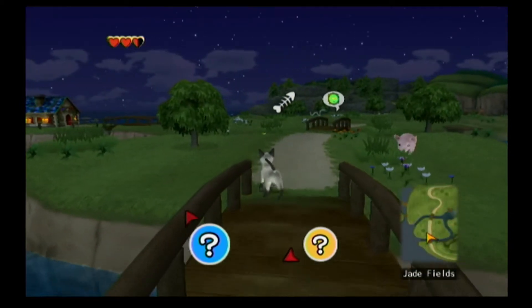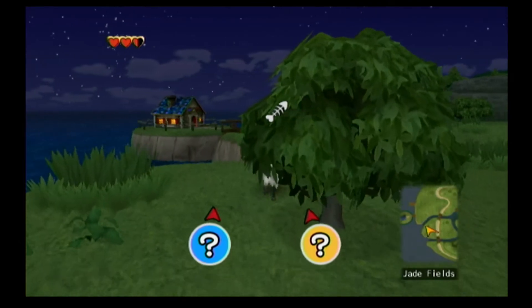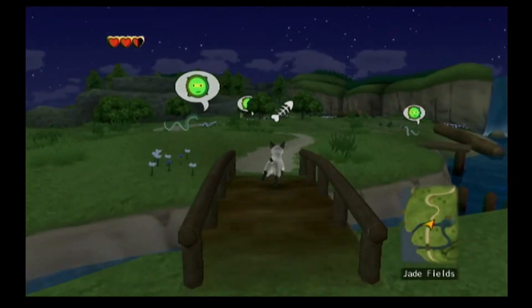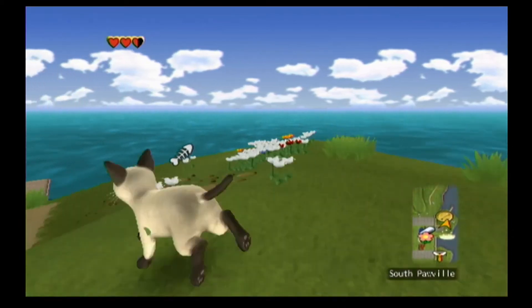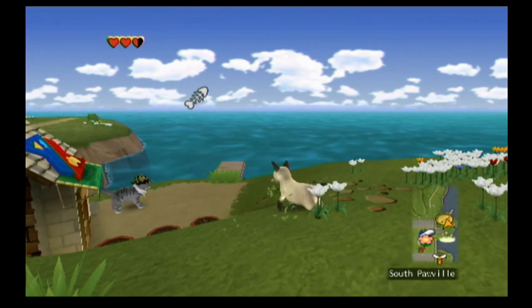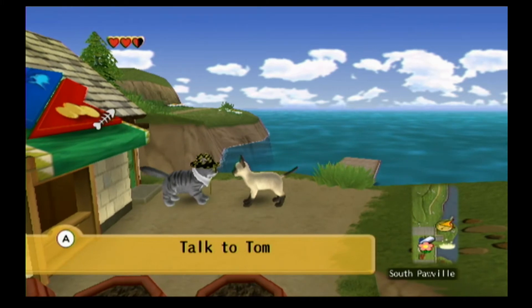And you know what makes backtracking worse? Terrible controls. You move by pointing the Wiimote at the screen, and your cat will follow the pointer. This control scheme makes no sense — it's extremely imprecise, and was likely thrown in just because the Wii has motion controls. It's also very easy to get stuck on ledges that you can't even fall off, by the way. This game is also on PS2, so they had no excuse not to at least give you the option to use a more conventional control scheme.